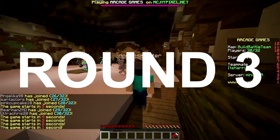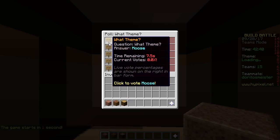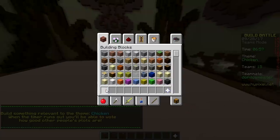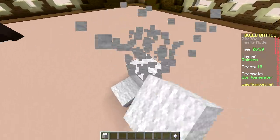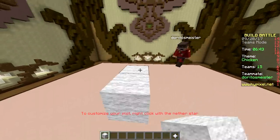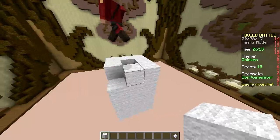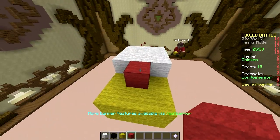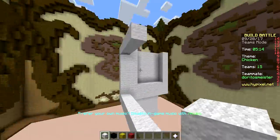Last round - upside down only challenge. Options: moose, princess, spaghetti, lighthouse, chicken. Chicken! We're gonna build an upside down chicken. Are we gonna build a realistic one or a Minecraft one? Let's just do the typical Minecraft chicken and make a little family - they're all flying upside down. This is the head - oh god, this is gonna be tough. The mouth is right here. Now it's time for the body.